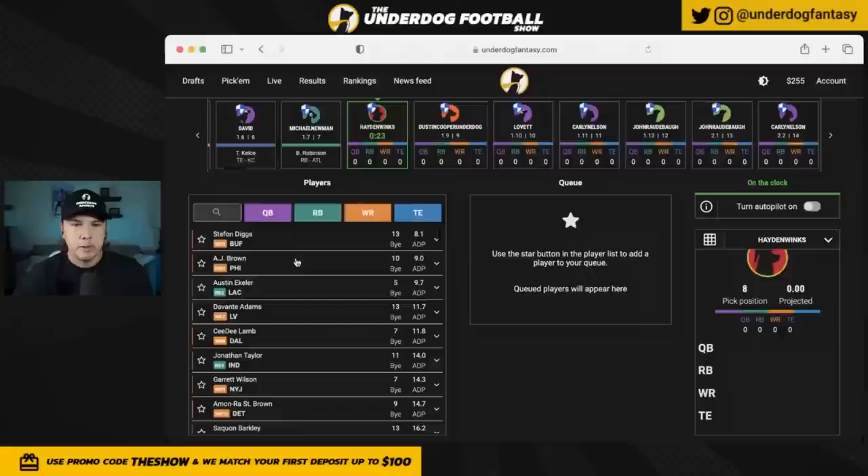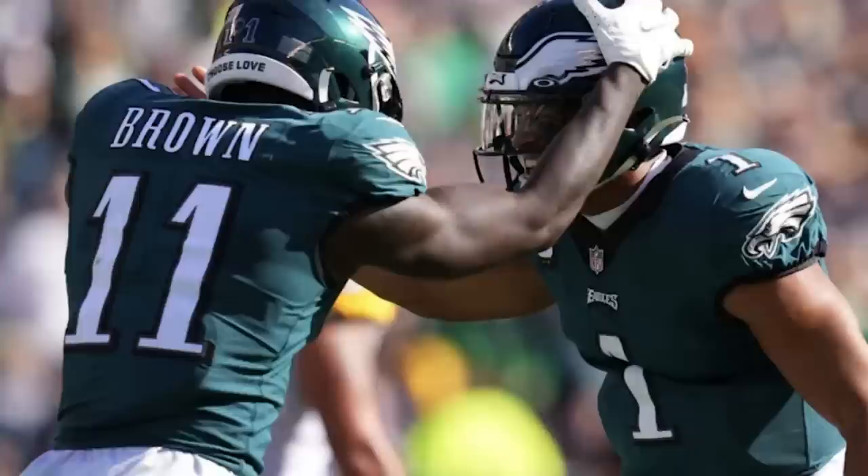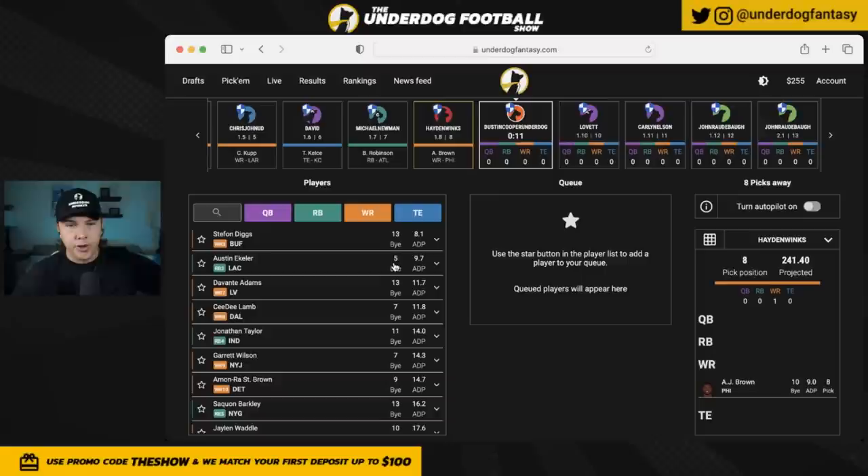We had a pretty standard start early on with the top seven off the board, so I'm debating between AJ Brown and Stefon Diggs. I'm going with AJ Brown because I like Jalen Hurts's upside slightly more than Josh Allen's — starting with a Jalen Hurts/AJ Brown pairing. The elite quarterbacks have fallen slightly, which is actually good if you're willing to draft them, because Hurts and Brown won't be paired together as often. I'm okay with that uniqueness, even if I have to reach a little early.